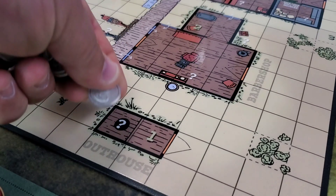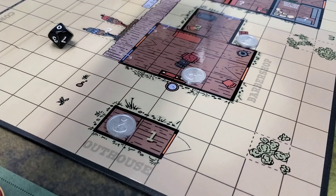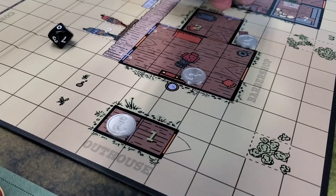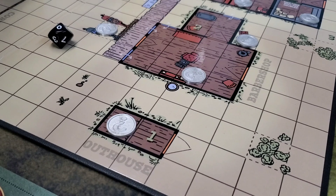The first thing to do is put one item token on each question mark on the board — there should be 20 of these. To start the game, the person with the highest bounty on their card goes first.